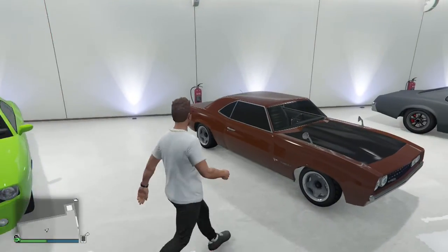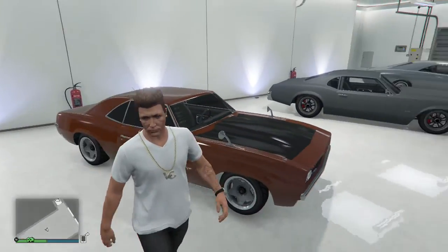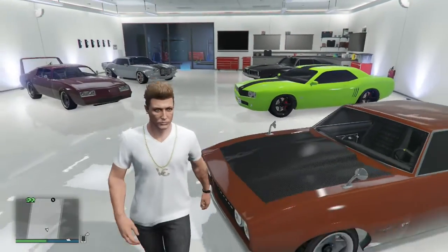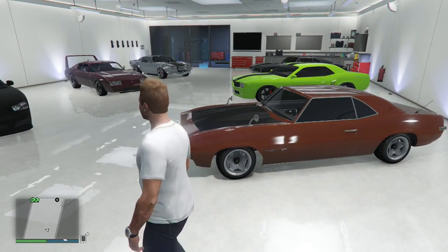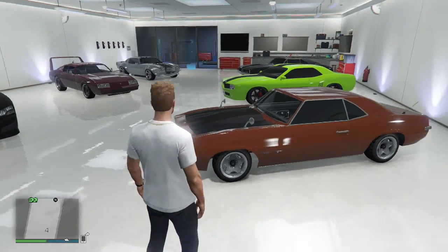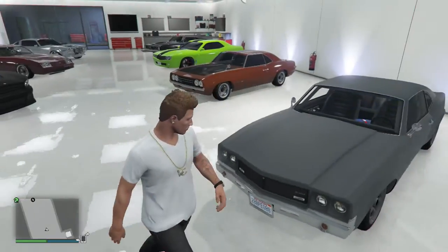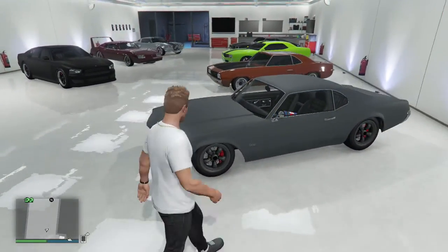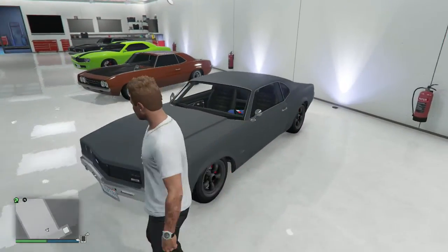The next one is the 1970 Plymouth Roadrunner from the beginning of the seventh movie — the cemetery scene when Shaw is cruising by and Dom sees him, hops in this Roadrunner and chases after him. Pretty sweet car. This is the 1970 Chevrolet Chevelle from Fast Five.